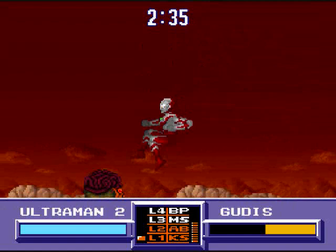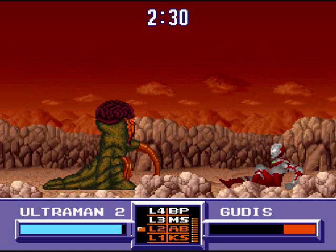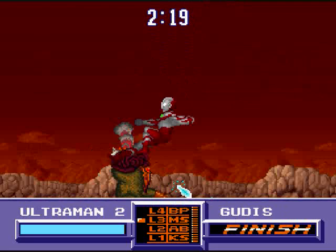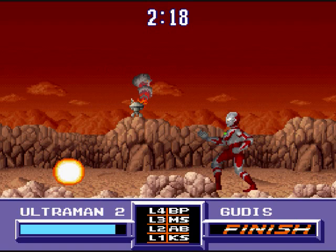You gotta watch out too, because they do have special moves and they can really frustrate you. You cannot finish off a boss until you use a level four finishing move. When you see 'finish' by their health bar, that's when you can use it. I think it was called Burning Plasma, but I'm not 100% sure.